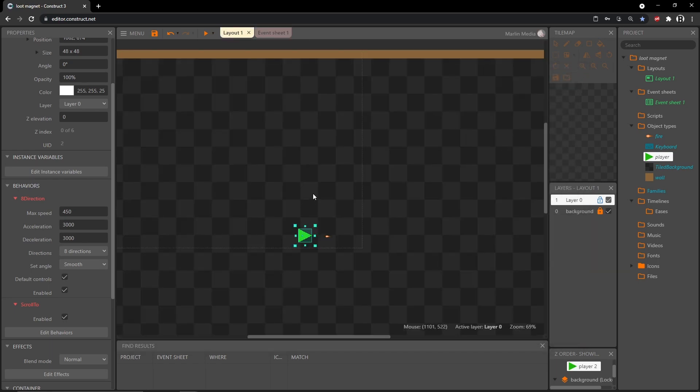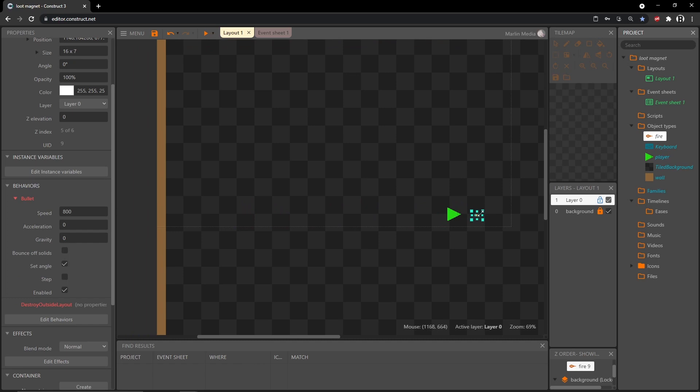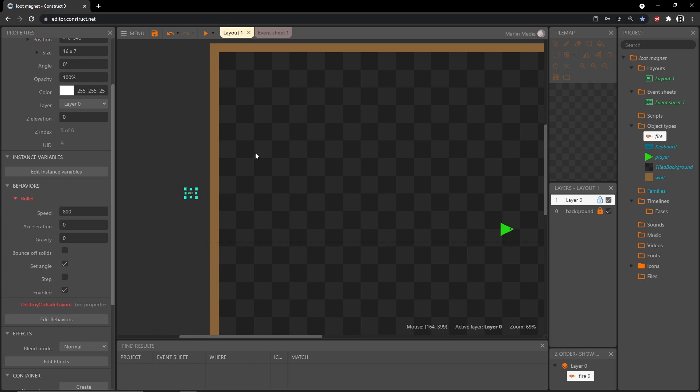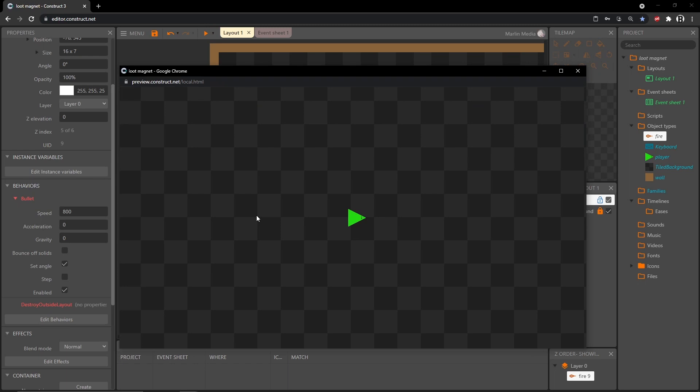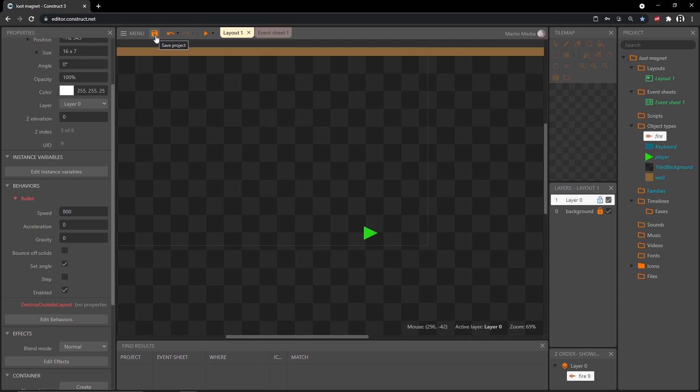I'll move the fire object off to the side of the layout so it destroys itself on start thanks to the destroy-outside-layout behavior — now you won't see a stray fireball when the game loads. Remember to save often; if this is your first save it will ask you for a name and location on your hard drive.